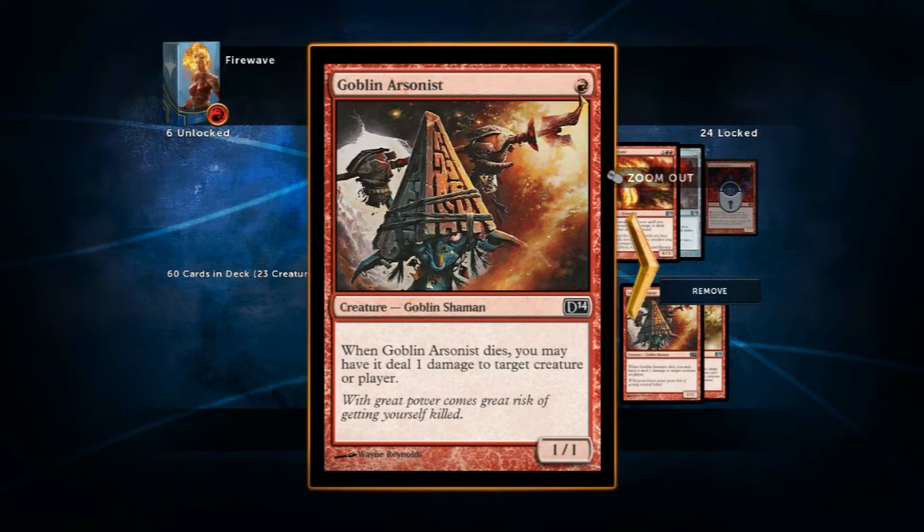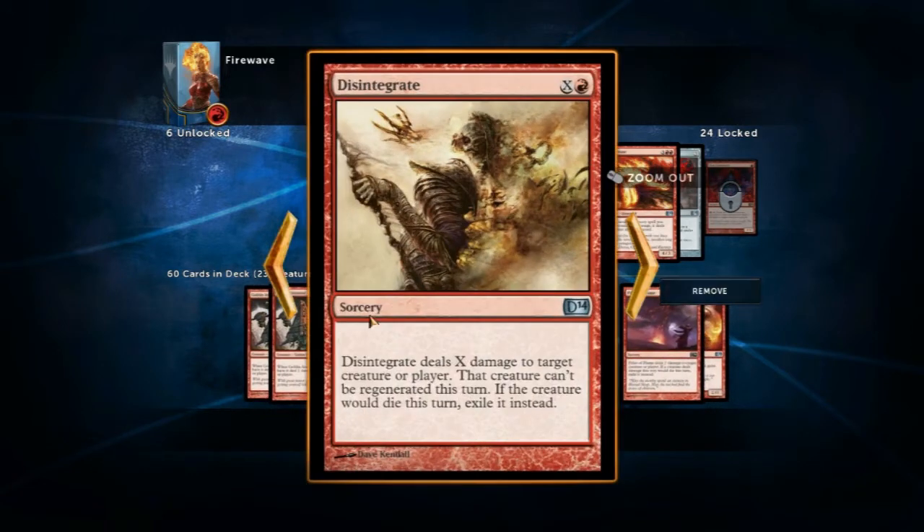Like for instance, this first little guy, the Goblin Arsonist — he costs one mountain to play him, put him onto the battlefield. I love the art on these cards, actually — the artwork is just fantastic. The cost is up there, this is the card type, the black symbol being a common card. In the little white section we've got a description of what this card does: when Goblin Arsonist dies, you may have it deal one damage to target creature or player, which is quite good — if he gets killed by something you have one extra damage you can throw wherever you like. The first number is the attack power, and the second is the defense power. This you use when you attack, this when you're blocking.